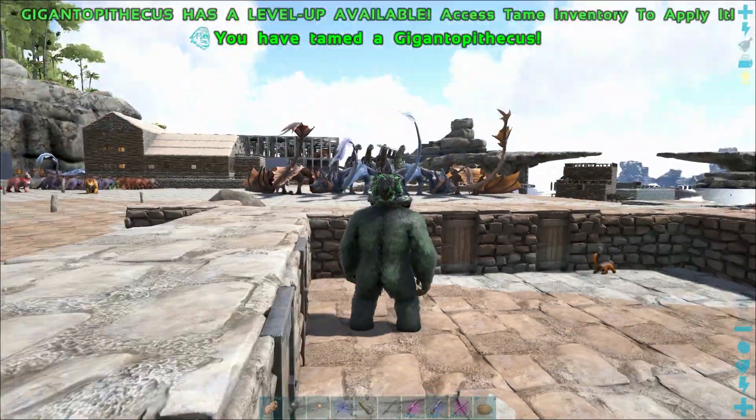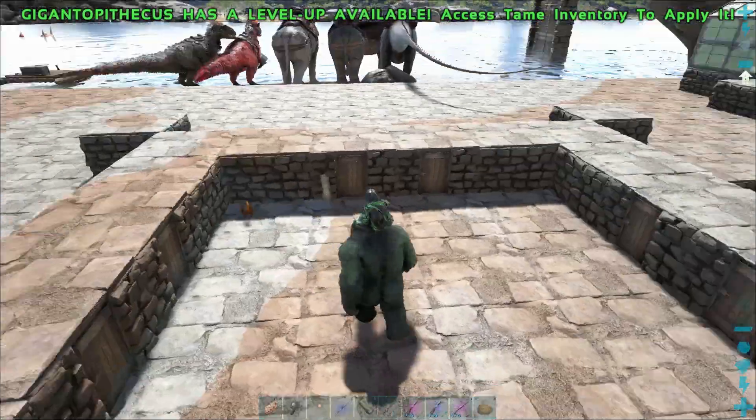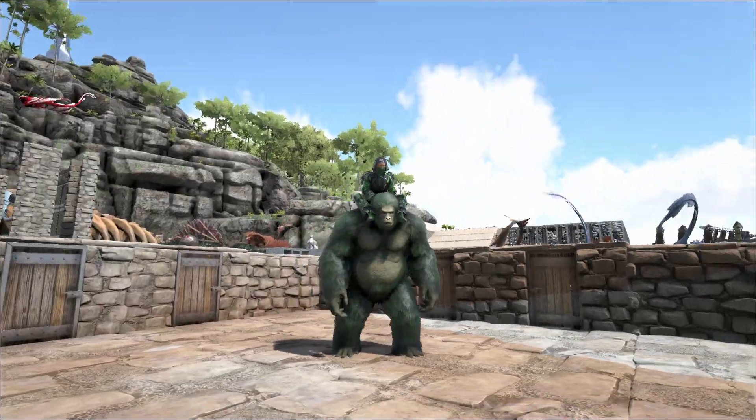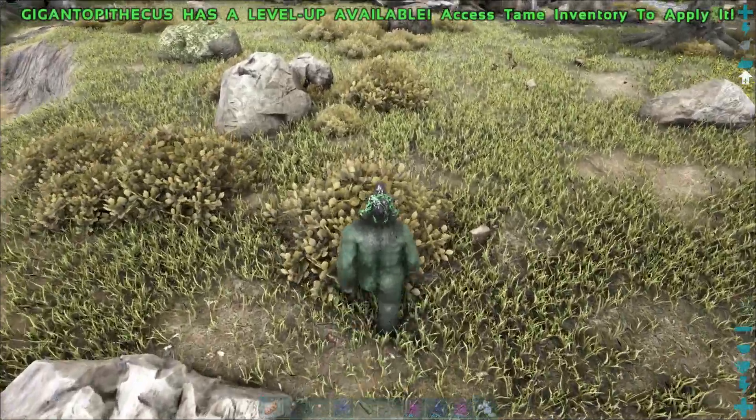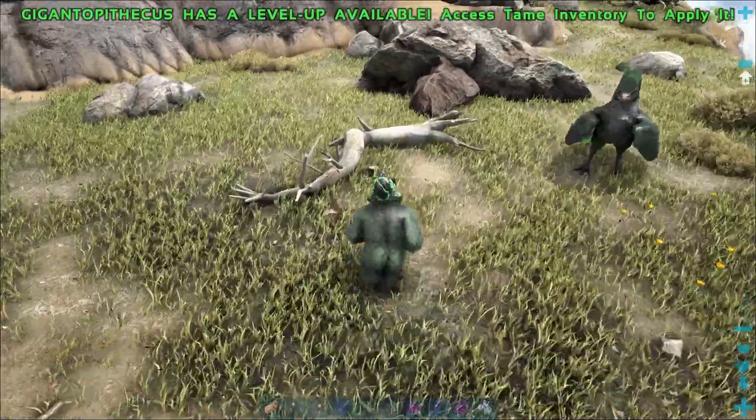Once tamed, they can be ridden by sitting behind its neck. There is no saddle required. The Gigantopithecus can be used to harvest berries, thatch and wood by using the left mouse button.